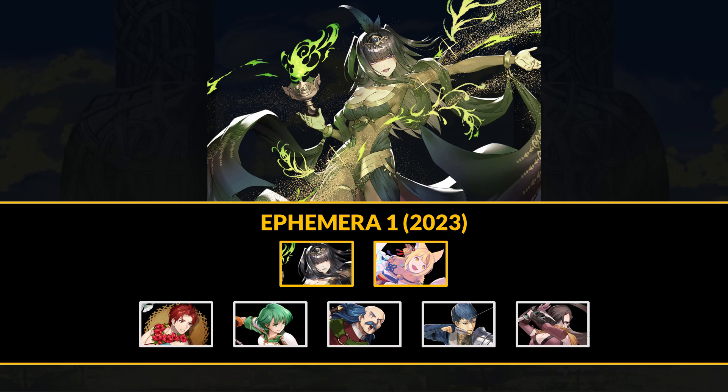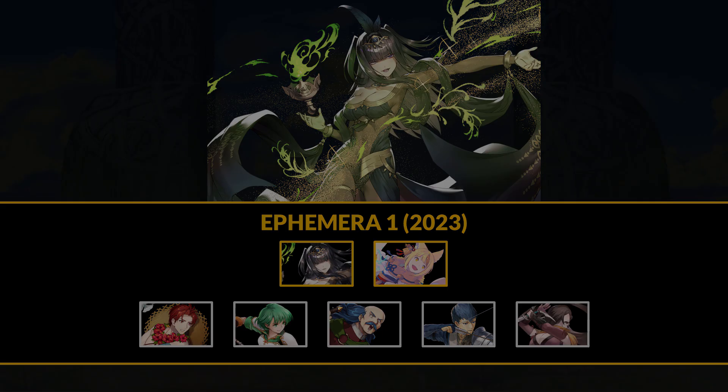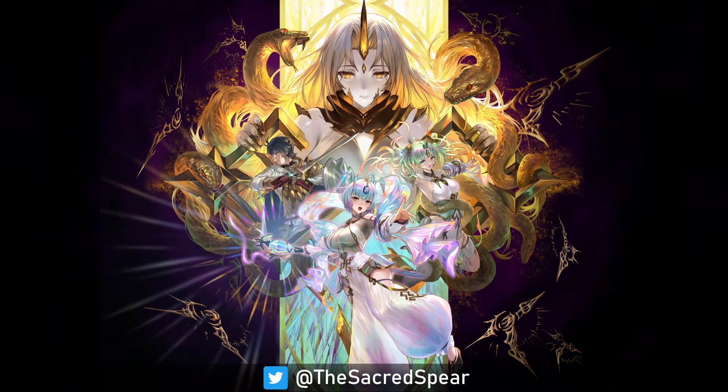That'll be it for this month's Ephemera 1 Combat Manuals. Most people should probably get Darja, and even if Selkie's Distant Ward isn't the top DC skill, it's still Distant Counter in some form. Summer Seth is also quite valuable in terms of fodder — you never know when those skills will become more available. We've got a busy month with Engage coming out, but don't forget to participate in FEH events and grab those Ephemera 1 Combat Manuals. Thank you for watching — next video I'll be rounding up the news from the past week for Fire Emblem Engage.